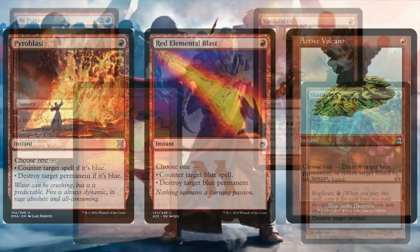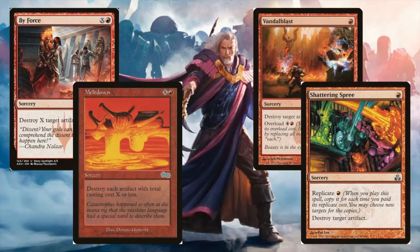We also have a really great set of red options for dealing with artifacts: Shattering Spree, Vandal Blast, and By Force — all fantastic cards because they're very flexible. The only drawback is they're all sorcery speed, so against a Paradox Engine coming down they might be a little slow, but they can stop all the problematic stuff before the Paradox Engine. Vandal Blast and Shattering Spree can be cast for one mana, By Force for two mana for a single artifact. Importantly, these can wipe the board of artifacts without hitting your own artifacts — that's a really big deal.